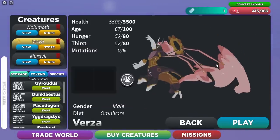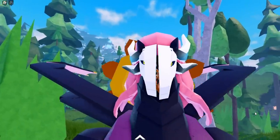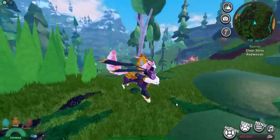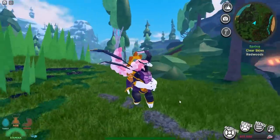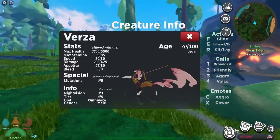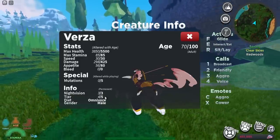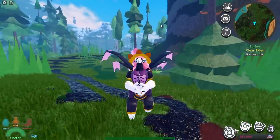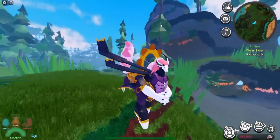Here's the Verza — its face is actually split into four pieces. It's absolutely insane, though it's a bit smaller than expected. Its stats are 5,500 HP, 425 damage, zero bleed, Tier 4, and it's an omnivore so it eats both plants and meat — really good to know.